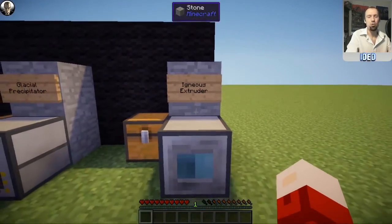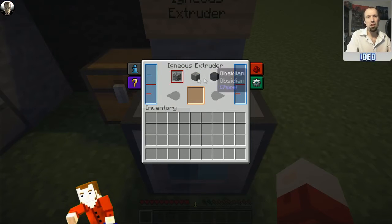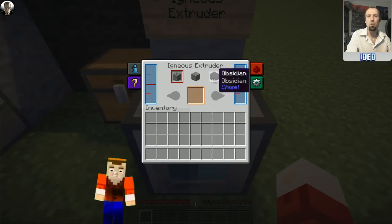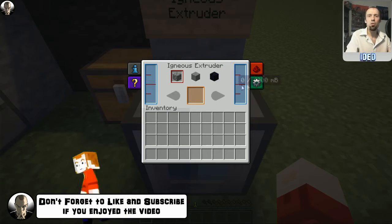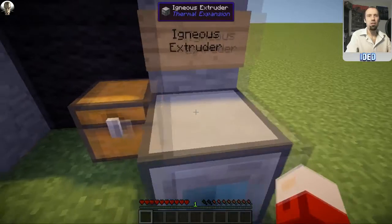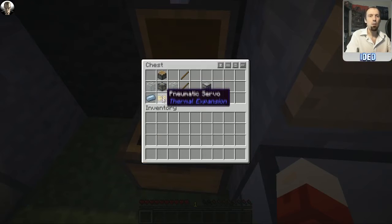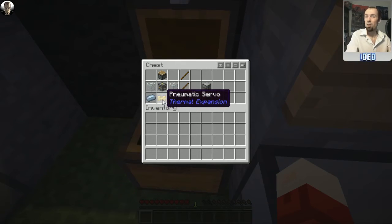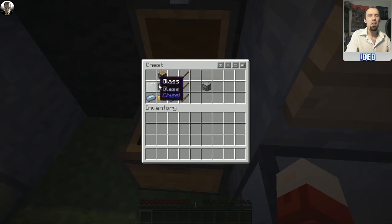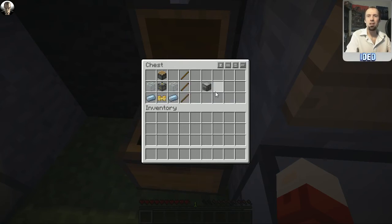Last but not least is the igneous extruder. In its turned-off state you can see a selection for what it outputs, and it has two fluid inputs - one for lava and one for water - which are mixed together to make the outputs. To make one you'll need a machine frame in the direct center, a pneumatic servo directly below, a piston above, glass on either side, and tin ingots in the bottom corners. That gives you one igneous extruder.